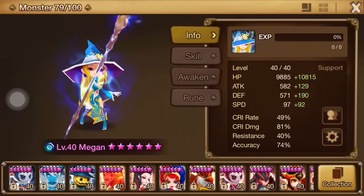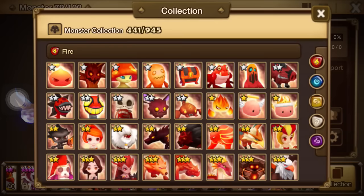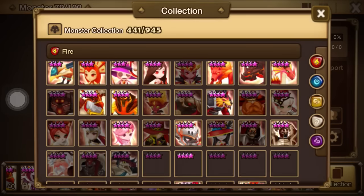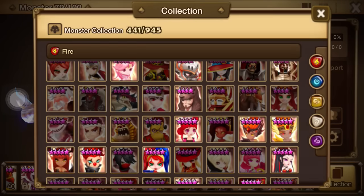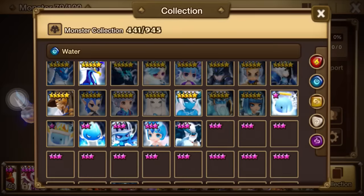Since it is a water-based unit, having high-quality wind AOE base units is going to definitely speed up your process as far as clearing this, so you can get the fodder and the mana as soon as possible.